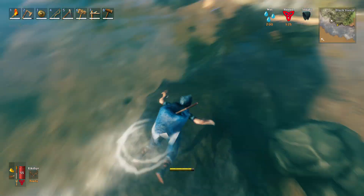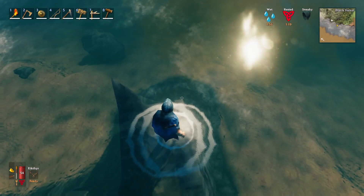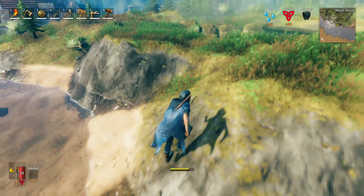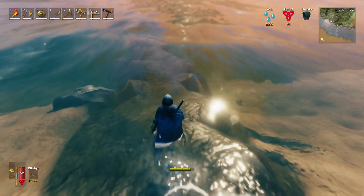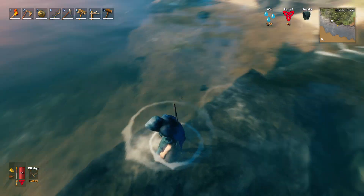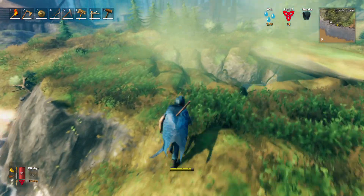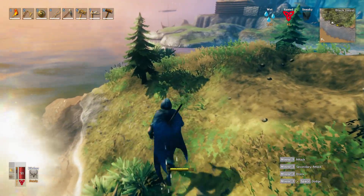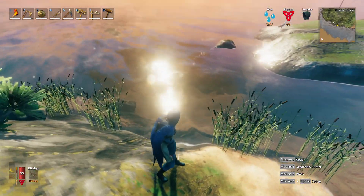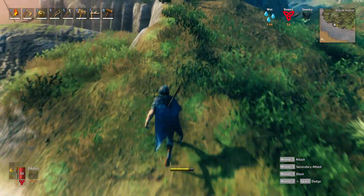I moved the workbench progressively outward and I'm positive the scales were inside the workbench area, but because they were in the water they despawned after two days. I haven't run full controlled tests with items placed in water near a workbench, but between this incident and the fact that rain damages things, I believe that throwing things in the water is a despawn mechanic — even inside a workbench area, items in water will despawn.